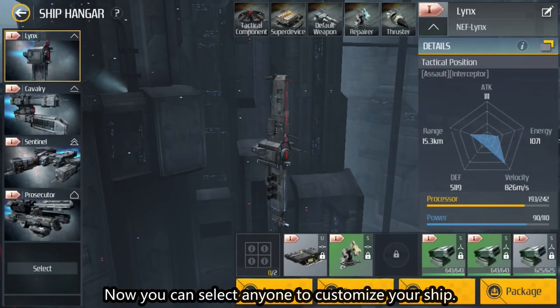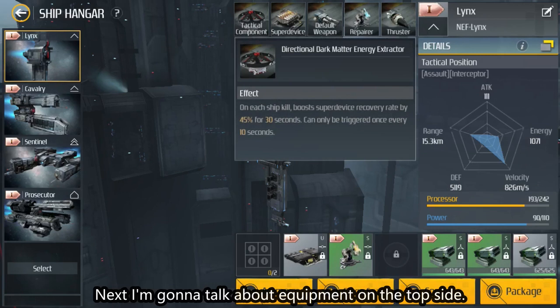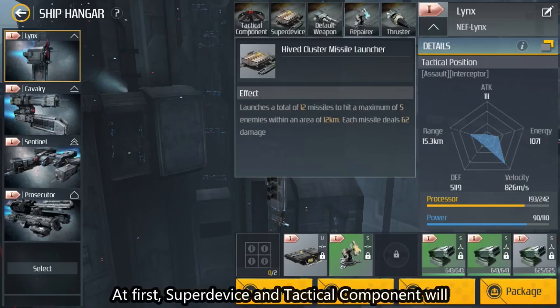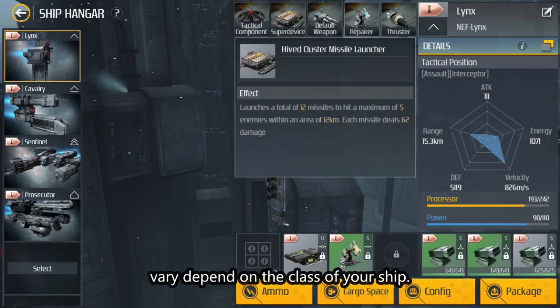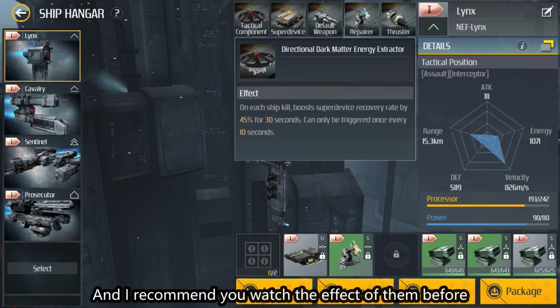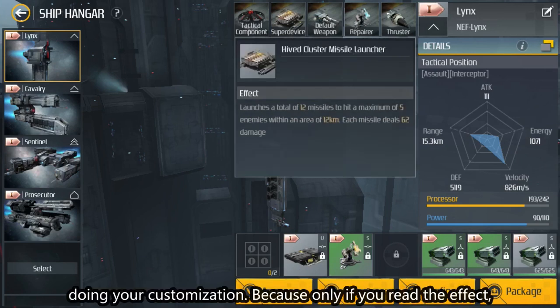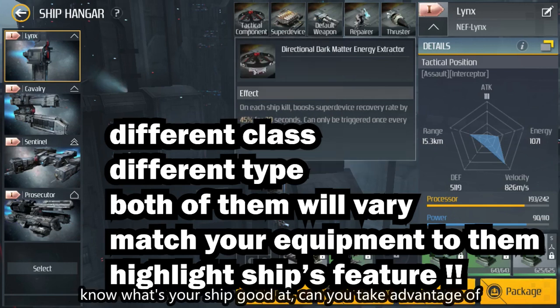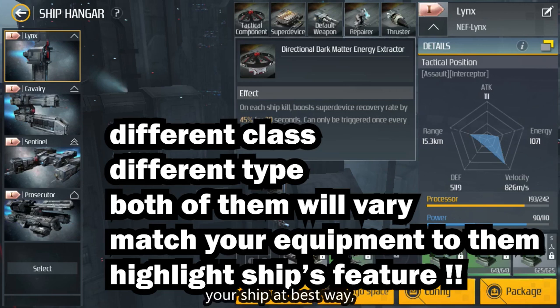Now you can select any ship to customize. Next, I'm going to talk about equipment on the top side. Super device and tactical component will vary depending on the class of your ship. Both of them decide the ship's role in the battlefield. I recommend you watch the effects on them before doing your customization, because only if you read the effect can you know what your ship is good at and take advantage of it in the best way.